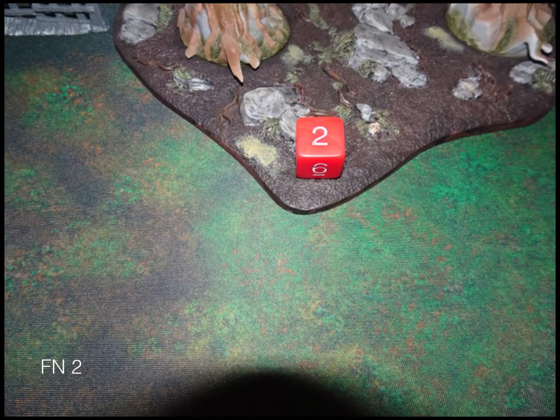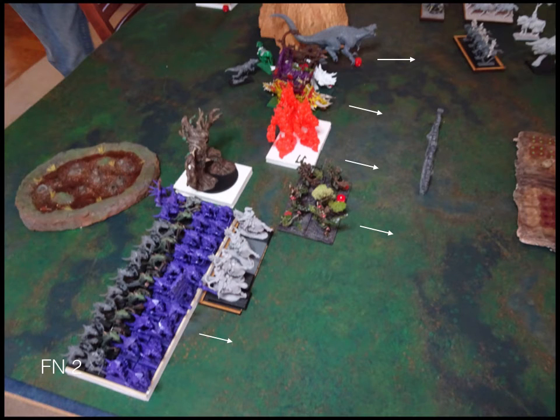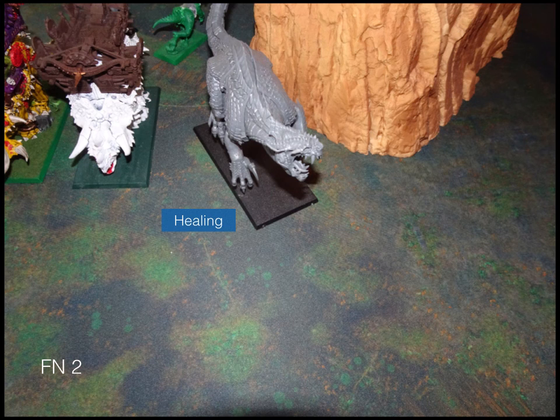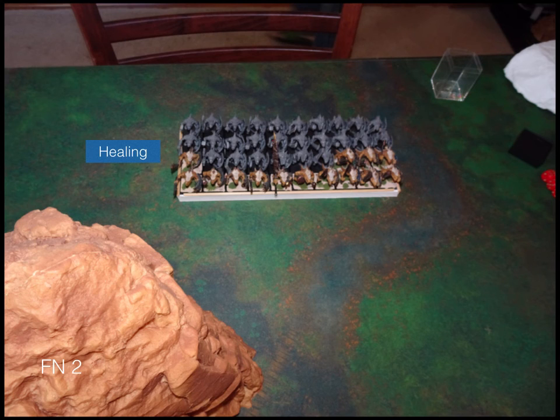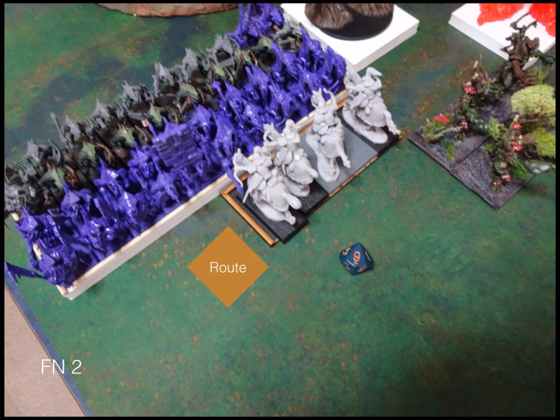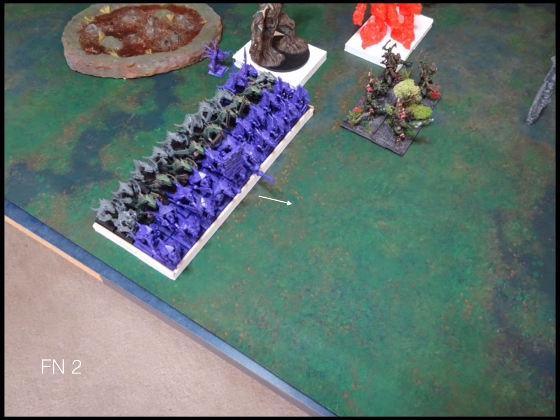Forces of Nature turn two: they continue moving up. The horde of salamanders charges my scout troop, as expected. Otherwise everyone else just moves up as much as they can. There's a long list of healing going off — heal, heal, heal. A few laser blast shots from the beasts of nature. In combat, as you would expect, the scouts route and overrun.